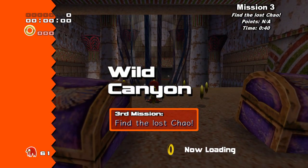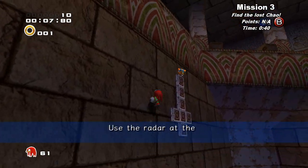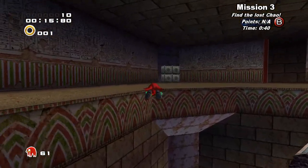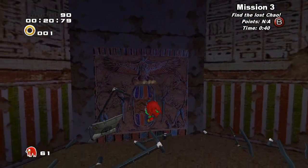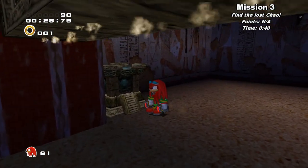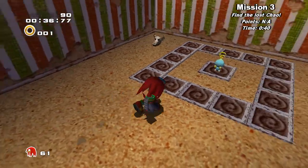Third mission: Find the lost Chao. Pretty simple, pretty easy — just know where the Chao is. Ride that thing up a little bit, go up and to the left. She went the complete wrong way, but that's alright. Just go up to these iron boxes right here, destroy them, and jump into the painting. You will need the Mystic Melody power-up, but you should already have that by now. Just activate it a couple times and you'll be dropped right in on top of him.